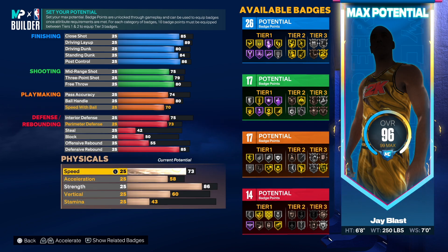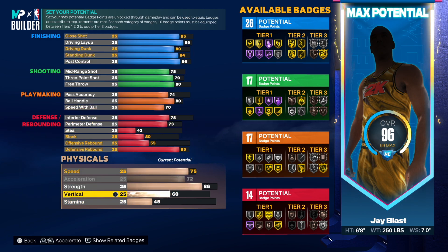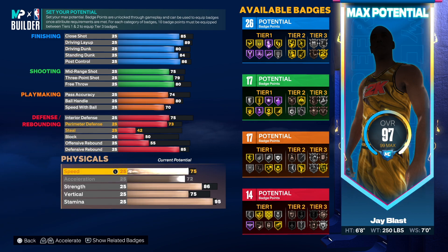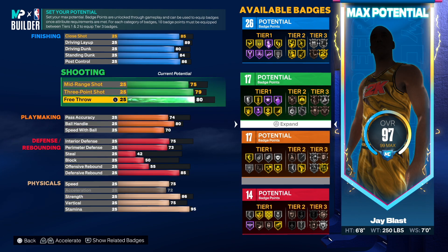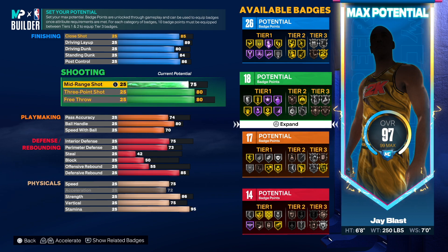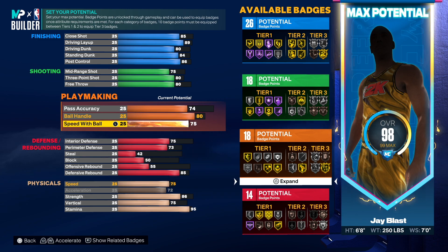Speed was 73 so we'll max this out at 72, and acceleration we'll go 75. The vert was 69 but we're going to go 75 — we're going to give Julius contact dunks. He had 95 stamina so we're going to give him that. Now I want to make this build a little better — we'll give him an 83 three-point shot and 75 speed with ball. This build is going to be crazy.